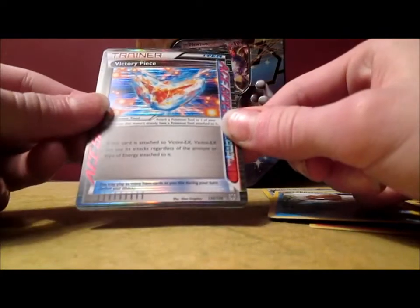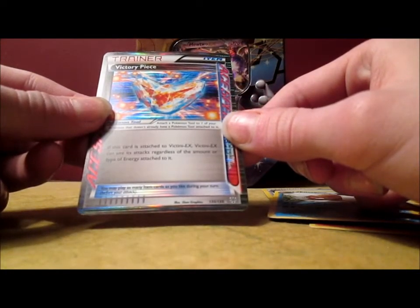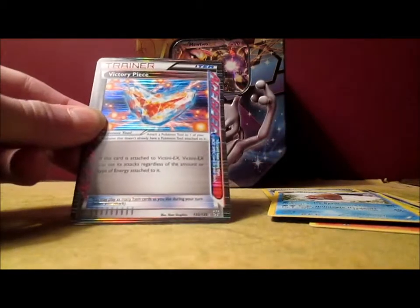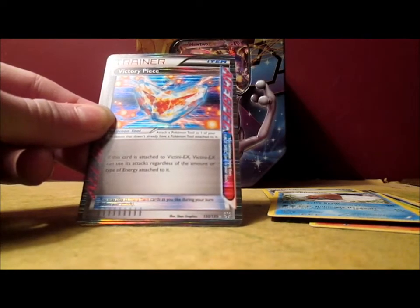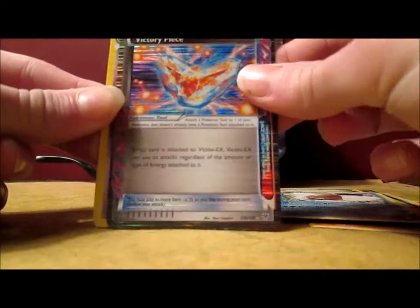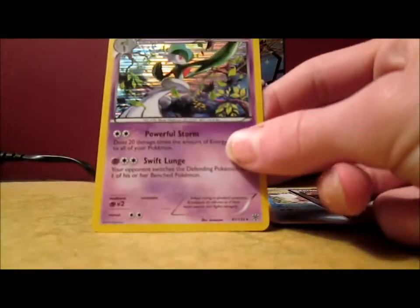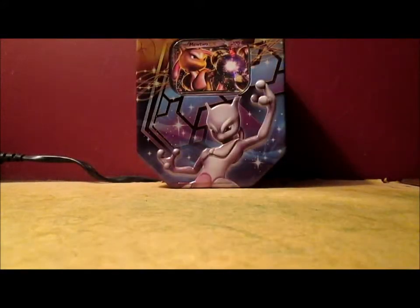Victory Piece ACE SPEC has something to do with Victini. This card is attached to Victini EX, and Victini EX can use its attacks regardless of the amount or type of energy attached to it. I can't remember if I have a Victini EX — I believe I do, I think it's from Noble Victories. My luck with Holos hasn't been very good, but that pack made up for it.